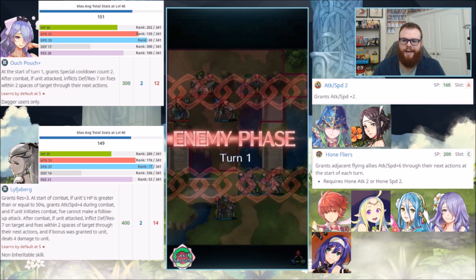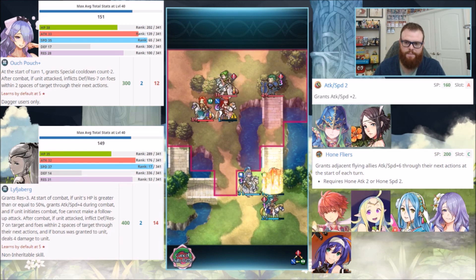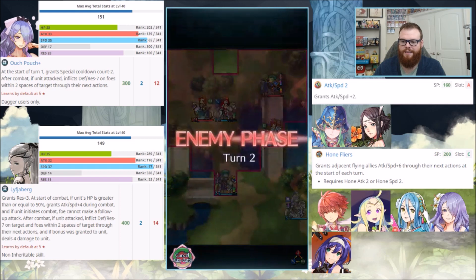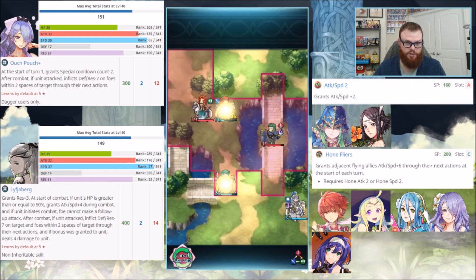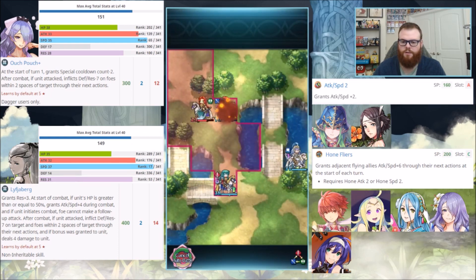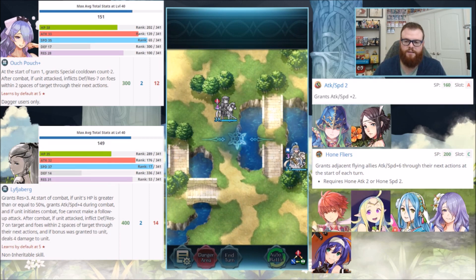You can see that Camilla has a 151 BST: HP 38, Attack 33, Speed 35, Defense 17, and Res 28. She has the Ouch Pouch, which makes her very unique because nobody else has Ouch Pouch. Most seasonal or special unit weapons are not duplicated. Some effects occasionally pop up again — you can see here at start of turn 1, it grants special cooldown count minus 2, and then it has Defense/Res minus 7 on foes, which is typical of most dagger units. This weapon specifically kind of mimics what the Ryoma from this banner does as well.